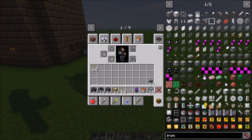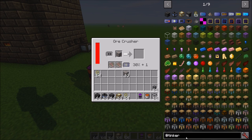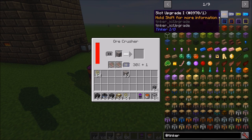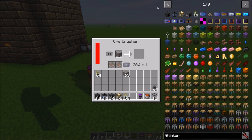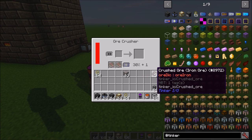For example, if I grab some iron ore and throw a piece in here, you'll notice it is fairly slow. There are a few different upgrades in Tinker IO — I'm going to cover the ones that pertain to the Ore Crusher. There we go, I got two crushed iron ore.